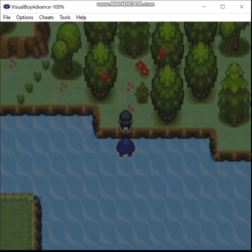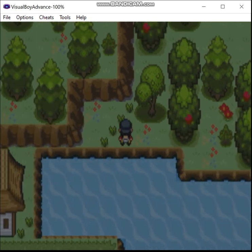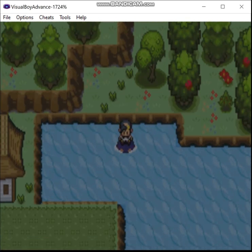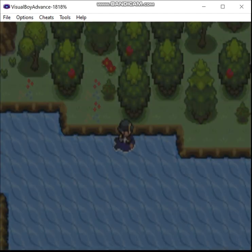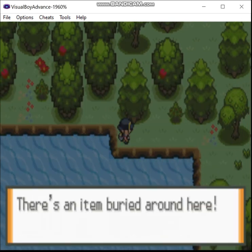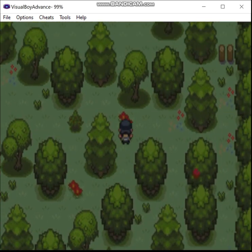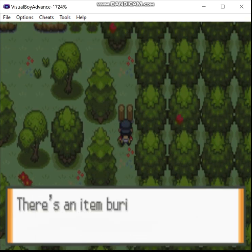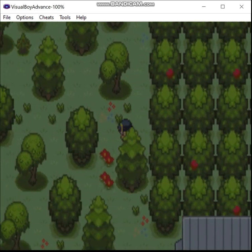There are some hidden items around here. I'm pretty sure that music is from Zelda. Burn Heal. There are a couple more hidden items around here too. There's an item on the other side of that as well, but we can't get that for now.